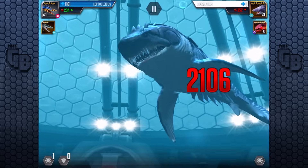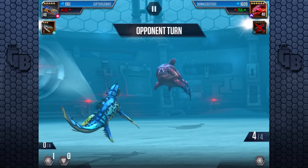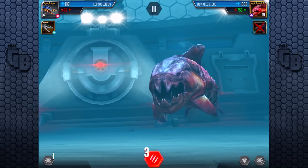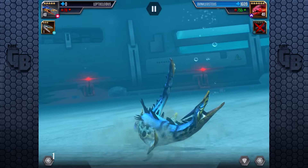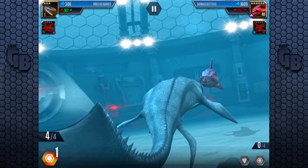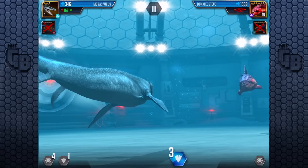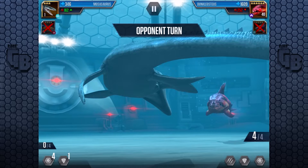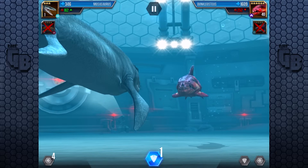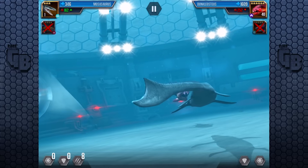Now this is where it gets tricky, because Dunkelosteus is gonna kill me in three hits and he has six, so he'll have three block. We can't kill him in two, so there's no point attacking — might as well go for four reserve. There's the three block! I'm glad event creatures are easy to predict, as they always were. The tournament opponents aren't, though. I might as well just go for eight.